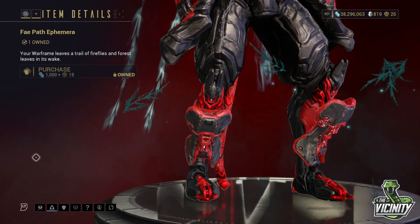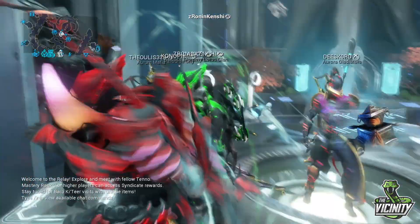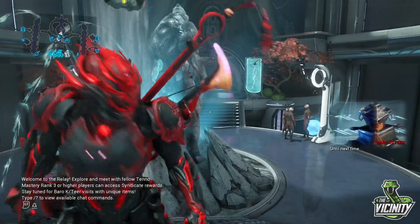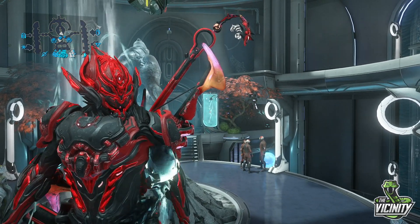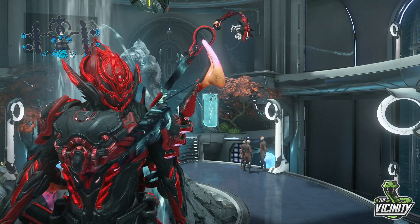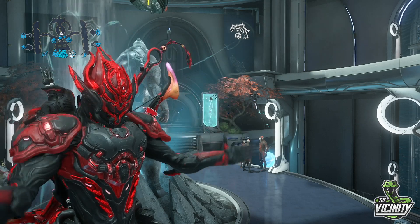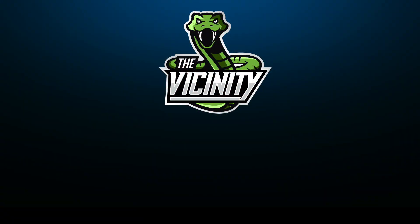So there isn't actually that much in this week. I reckon the Vastilok and the Primed Fever Strike are my two picks this week. But obviously, if you have two Primed Fever Strikes, you could actually put one on your Deconstructor and one on your Vastilok. Thanks for watching — don't forget to give us a thumbs up if you enjoyed the video, subscribe for more like this, and hit the bell for notifications. Catch you next time, Tenno.